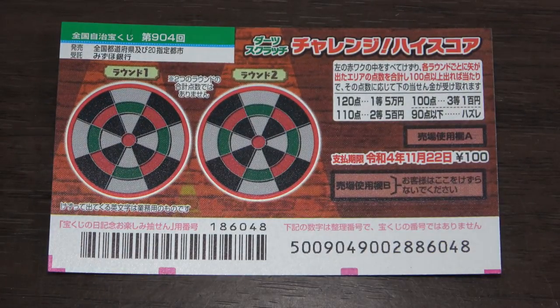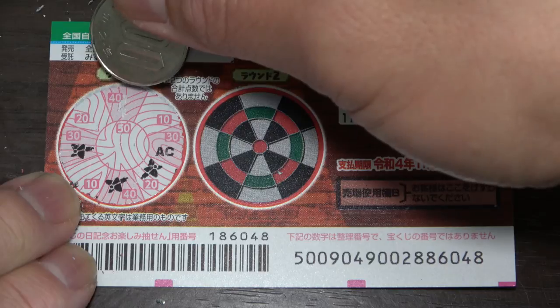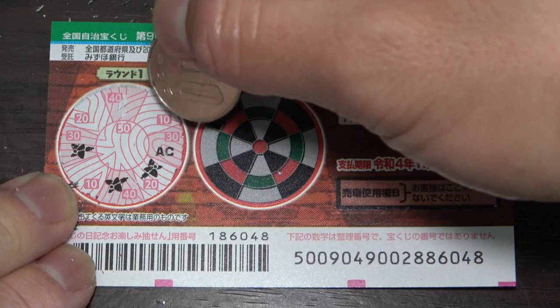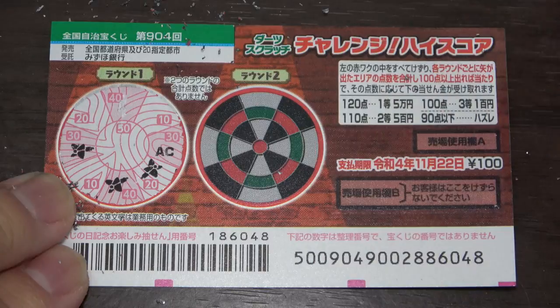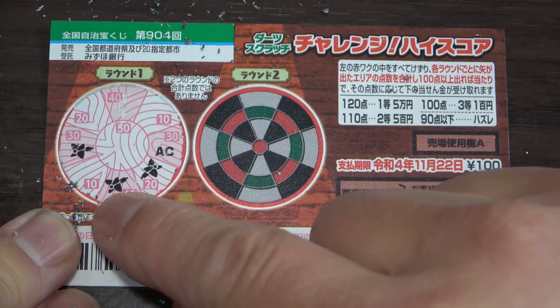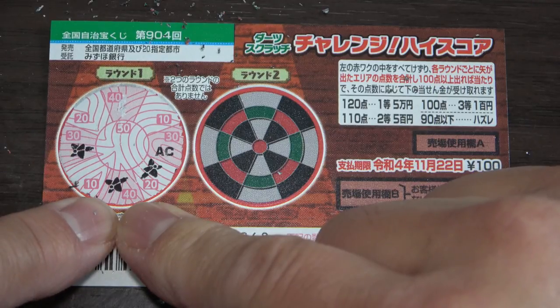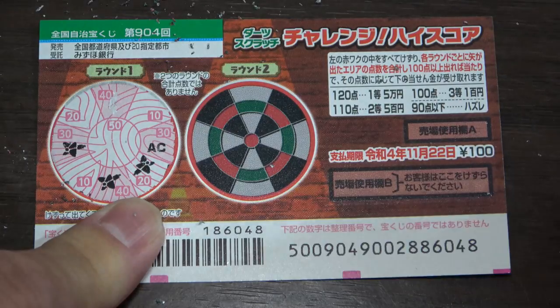I've got 10 tickets — would you like to see me win? I forgot to hit the record button. I went ahead and scratched Round One. You see numbers: 40, 20, 30, 10, 40, 20, AC, 30, and 10. The little black things are triangles — those are the arrows. This black star is at 20, this one is at 40, and this one is at 30. So 30 plus 40 plus 20 equals 90 — I lose. I need at least 100.